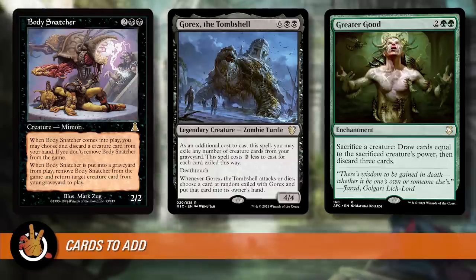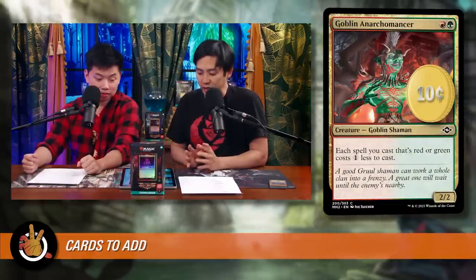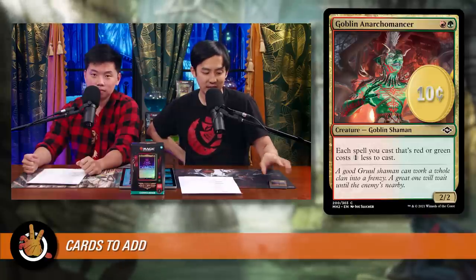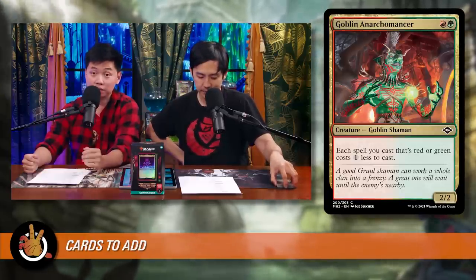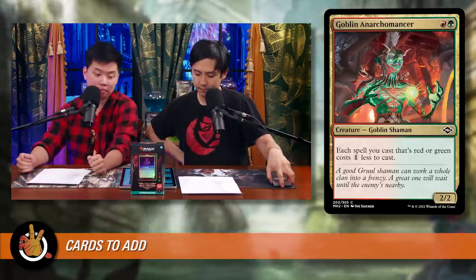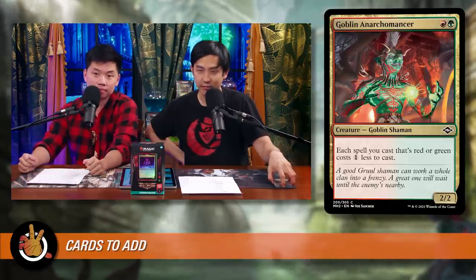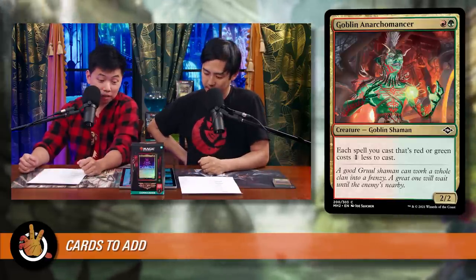Goblin Anarchomancer is next — just red green for a 2/2. Each spell you cast that's red or green costs one less. Similar to a Medallion but hitting two colors in a deck that casts many red and green spells. Over the course of a game, this could save you seven or eight mana. If you blitz out two things a turn, you're getting two separate cost reductions — very efficient ramp.